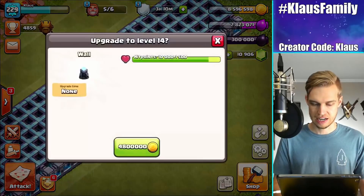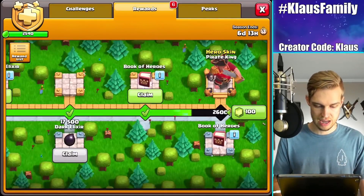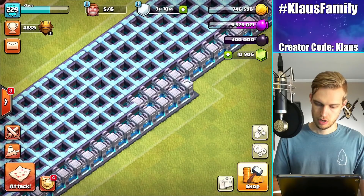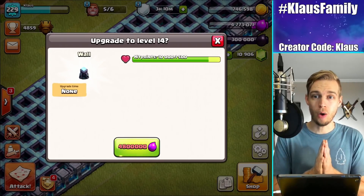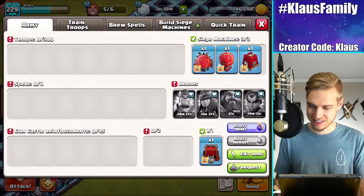Let's go ahead and upgrade some walls. I got one — not enough Elixir for two. Oh my goodness — I am 30,000 Elixir away from being able to do another. I've got to be able to go get that somehow.